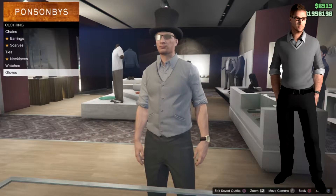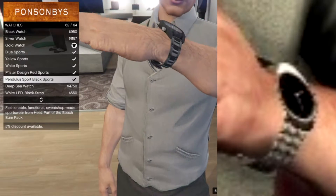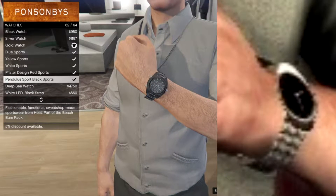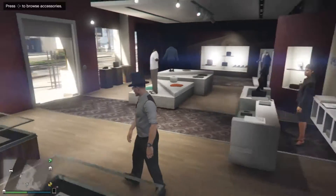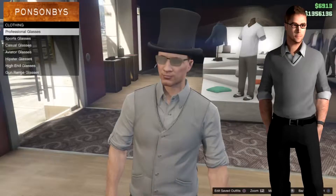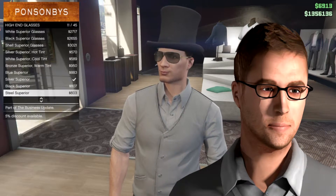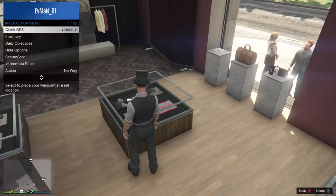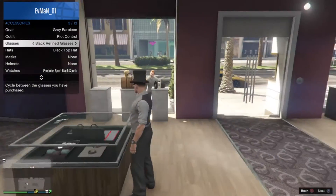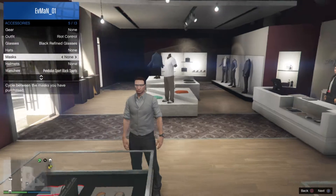The only accessories he has is a watch, and the one I think looks most like his watch is the Pendulous Sport Black sports watch. For glasses, you're gonna want the high-end glasses — they are the black refined glasses. He doesn't really have other accessories, so just take those off.